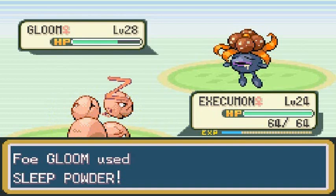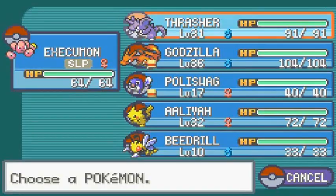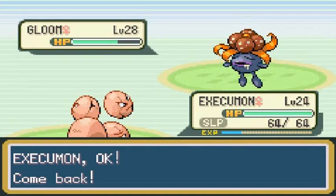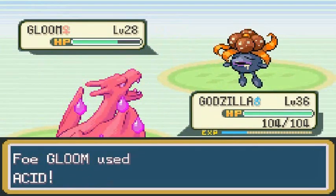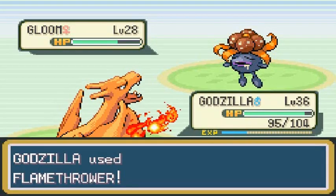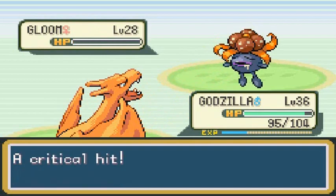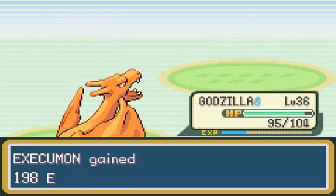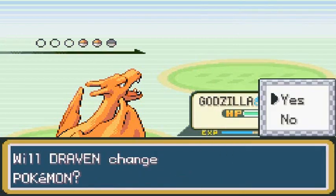Let's go with Godzilla! Of course they want to use Acid — they always want to use Acid. Flamethrower for the win! Say goodbye to Gloom — no Gloom! Execumon gets points, Poliswag grows to level 18. We're going to continue with Godzilla because I don't want Execumon to faint right here from Acid.